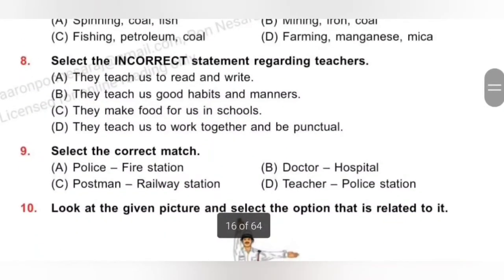Question 8: Select the incorrect statement regarding teachers. A. They teach us to read and write — correct. B. They teach us good habits and manners — correct. C. They make food for us in school — teachers do not make food; special people like cooks are hired for this purpose. D. They teach us to work together and be punctual — correct. So option C is the incorrect statement.